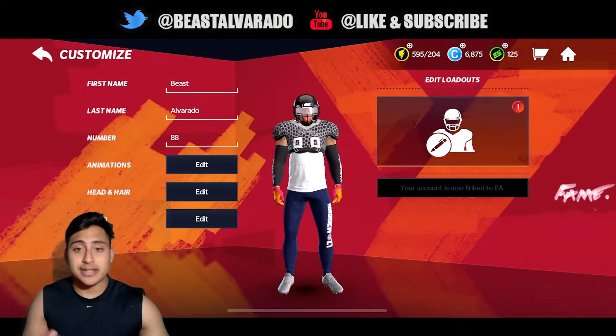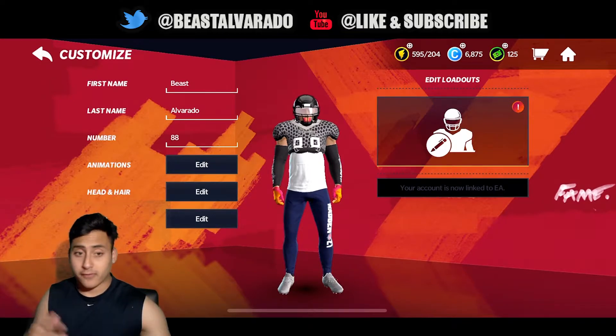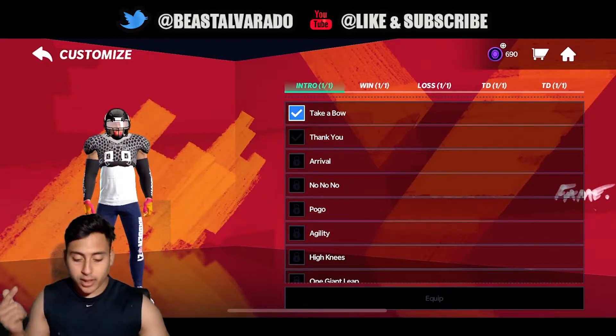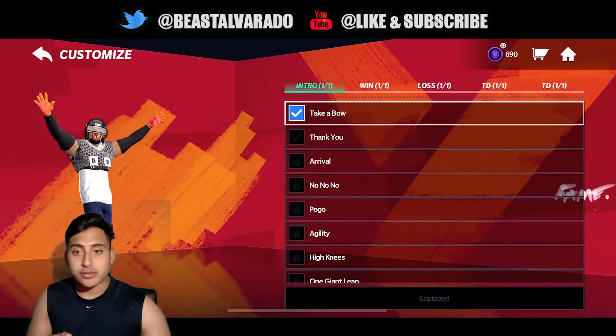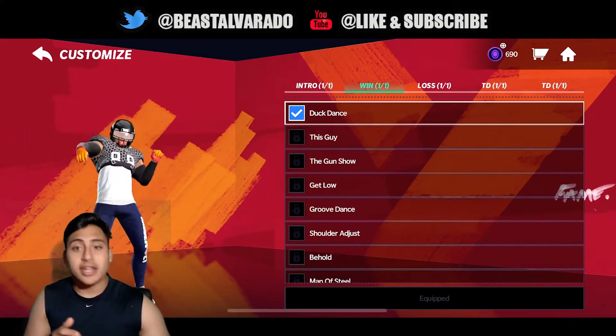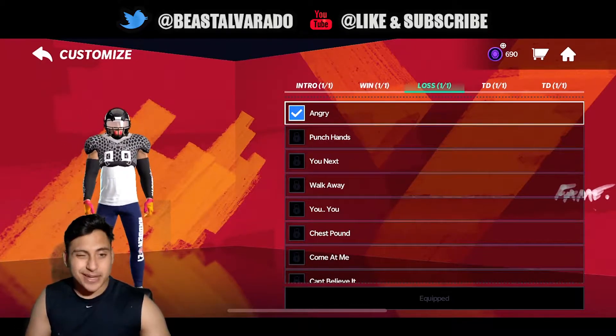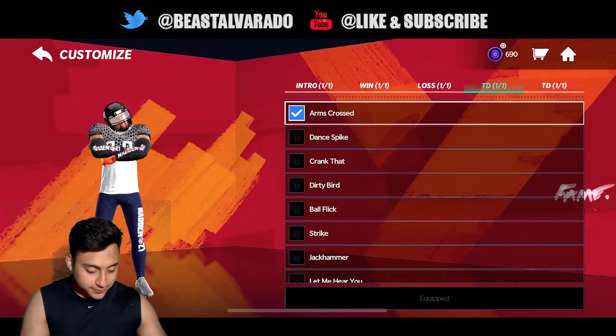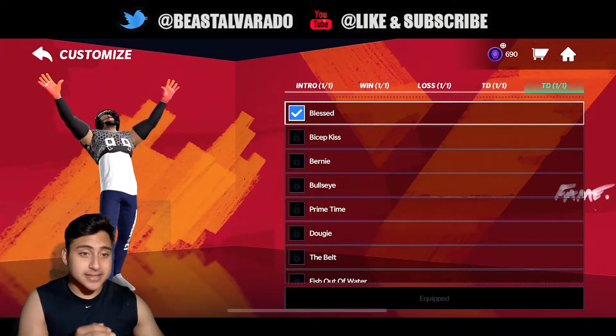Now for customization — you can customize your first name, last name, and number. You can unlock animations, head, hair, and your build. You can customize your own player just like in career mode or franchise. They added intro, win, loss, and touchdown celebrations. My intro is 'Take a Bow.' If I get a win I can do a Duck Dance. For a loss I'll look angry, and for a touchdown celebration I'll probably use 'Blessed' — that one's pretty cool.